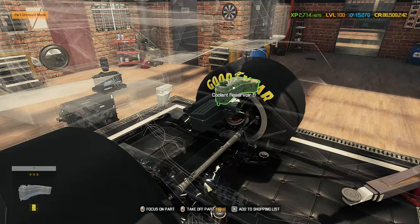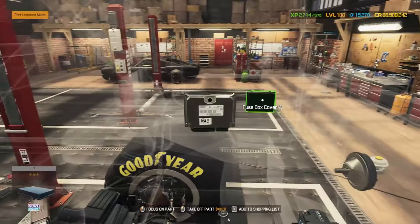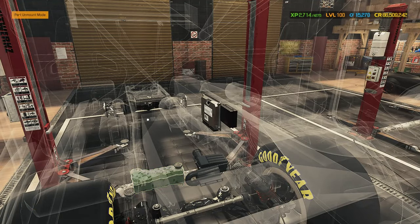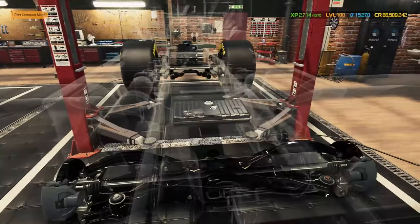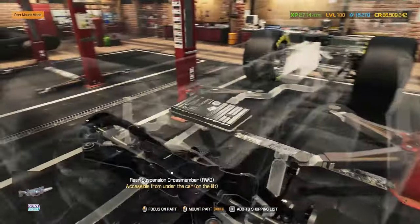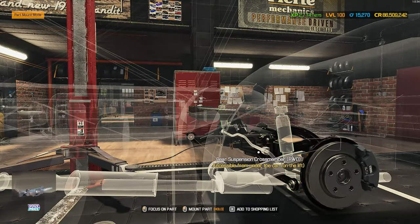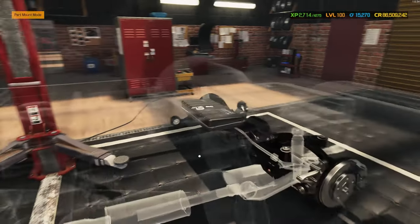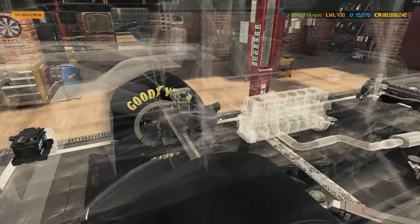We've got the air filter and a coolant reservoir, plus the ECU tucked further up along with the fuse box inside the cab. That means we'll be able to add a load of performance with ECU tuning later on. Checking the suspension, we're missing quite a few bits — the bottom arm, the spring setup on both sides, shocks, sway bar, links, bushings, and a few arms. Most of the engine looks to be there though.